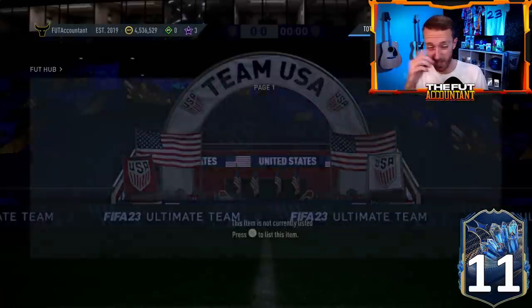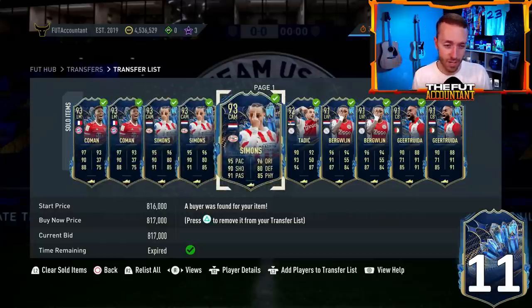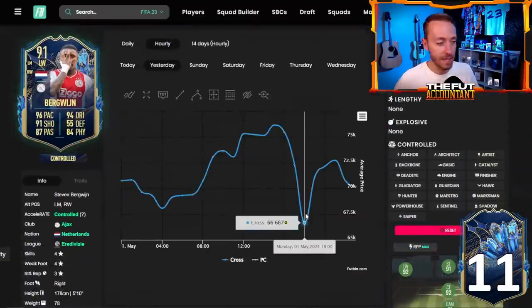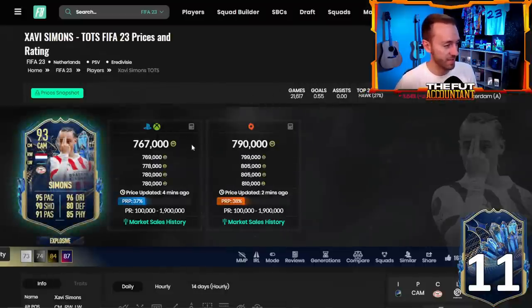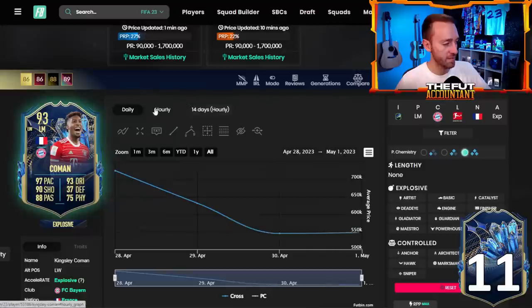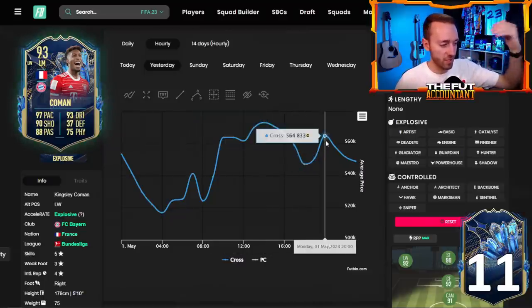With yesterday's quieter content, the market was really good for trading. I bought Javi Simons at 730,000 coins around the content drop and sold at 817,000. Prices rebounded very well. Bergwijn and Gertruda went up — Gertruda was 66K, had been 76K a couple hours before. Javi Simons is now back down below 770K, getting pretty low again. Coman just fluctuates every single day — I bought him last night at 515 and sold at 570. He's now 530 again and if I see 515, I'll buy him again — such a good card to flip.